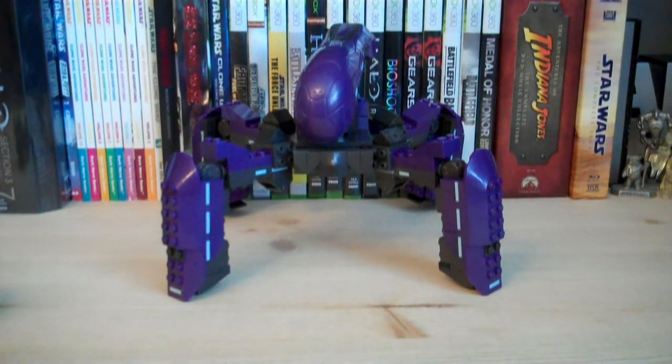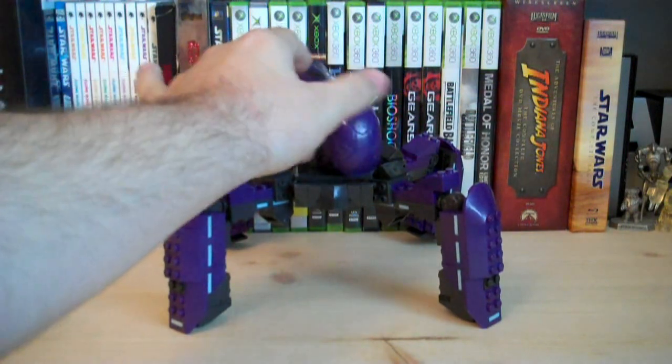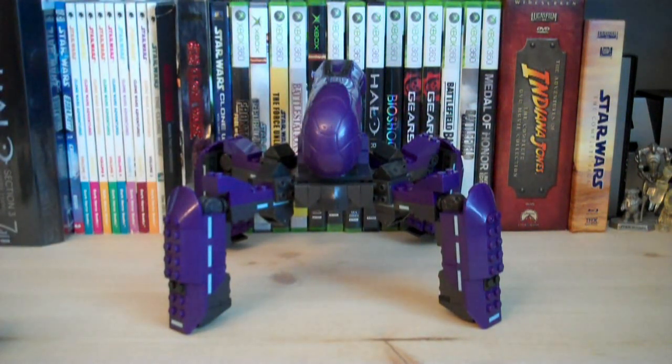The Covenant Locust included here is the second one we've seen in the Megablocks line. This is actually my first Covenant Locust — I never picked up the original set. As far as redesigns go, I believe it's almost exactly the same aside from some new parts. The legs have been redesigned slightly but use the same articulation, and the head is completely new.